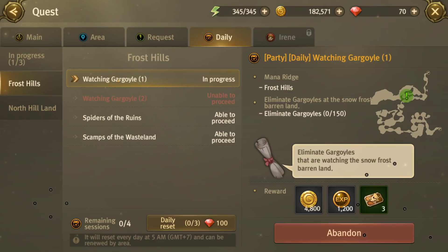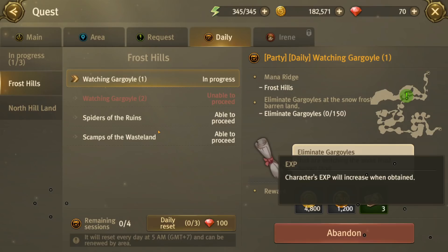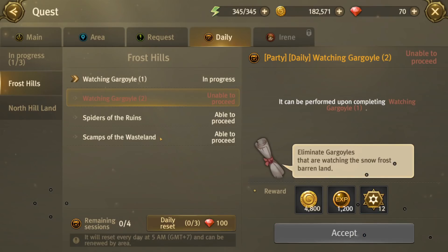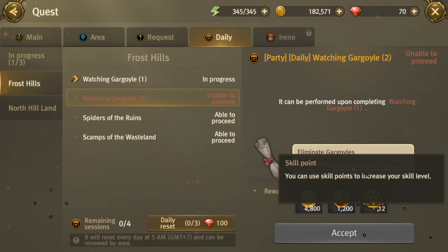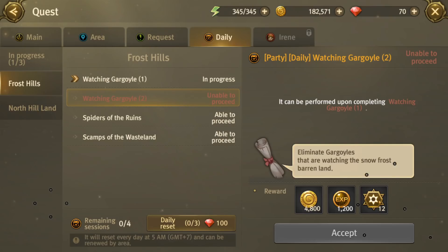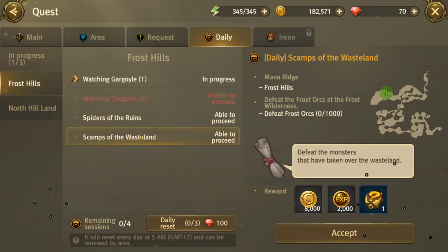This first daily here — Watching Gargoyle — gives extra free tickets for Cerberus, so that's pretty good. It's got good XP and the gold value is not too bad. The second one is the more important one because it has skill points, and you get skill points if you actually complete it each day. These are really vital — you're going to miss a whole bunch of skill points making you a lot weaker than other people in PvP if you don't chase these down. As you can see there's another 15 skill points there.